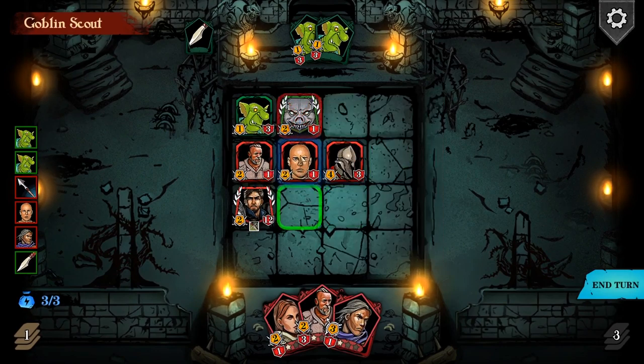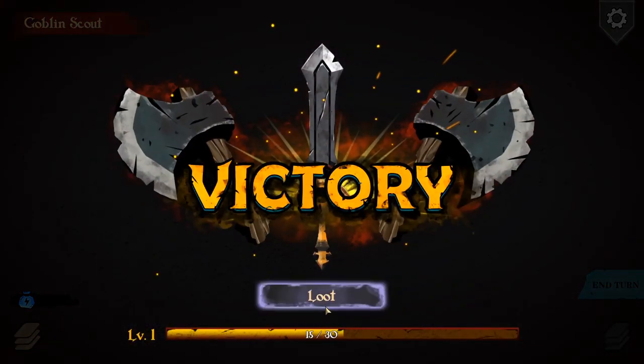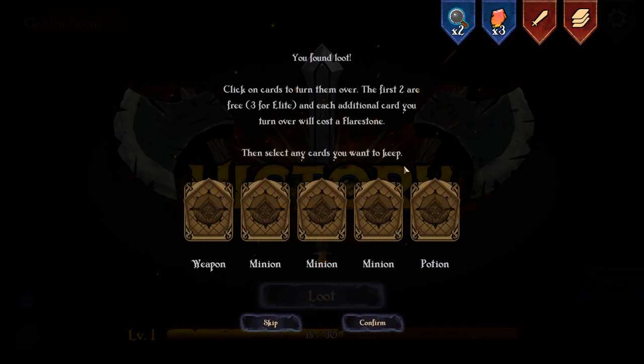And now I'll just tonk him. Sorted. First battle, very straightforward. 15 experience points. Get myself some loot - I can take two of these, or I can go for more if I want to spend these flare stones up here.